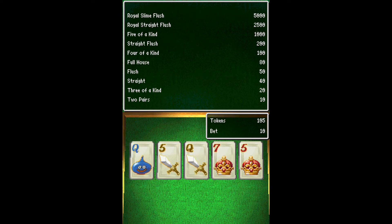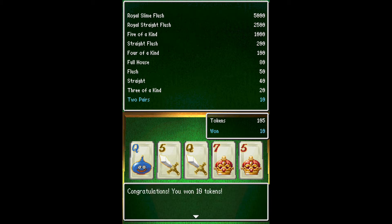That worked out quite well — I've won ten tokens. What you can do is see what the next cards are going to be and then decide what your next hand is going to be. I held on to the pair of fives, two queens were dealt and a seven. It wouldn't have mattered either way in this case, but basically you can see what you're going to get and go from there. So I won ten tokens — great. Now that I've won the tokens, I'll save a state.